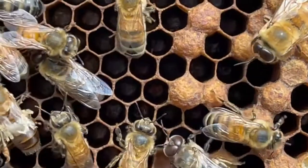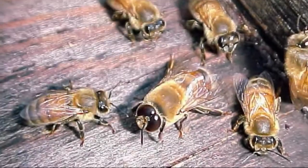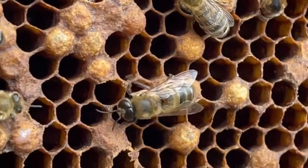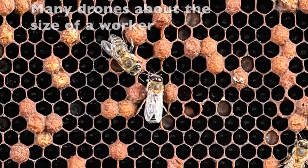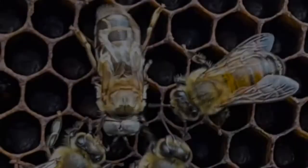They look like this. Throughout the colony there are drones. Here's a photo of a drone that is correct and healthy. Throughout this colony that's diseased, there are drones that are no larger than a worker — undersized. Throughout the same colony, there are drones that are dead.